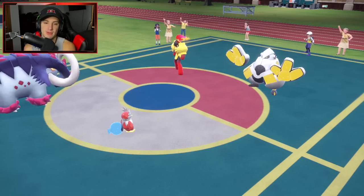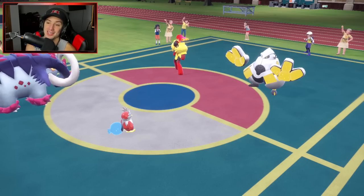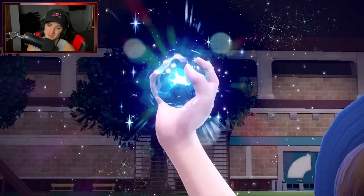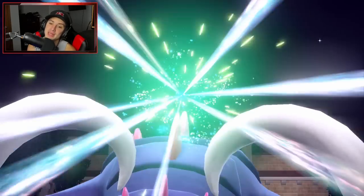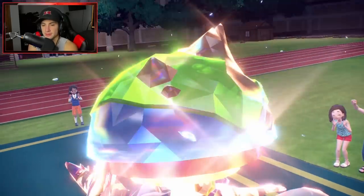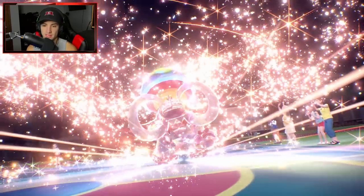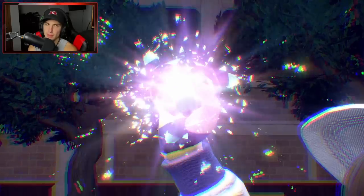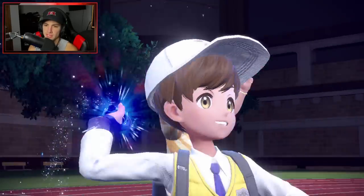Great Tusk is a solid lead here. I feel like my opponent has to Terastallize at least one Pokémon or an EQ is coming in hot. We're going straight Ground type. He does Terastallize — probably Armarouge — and my Great Tusk outspeeds it, which is solid.